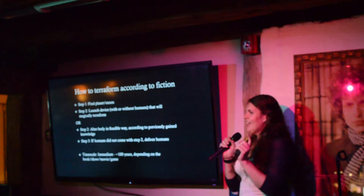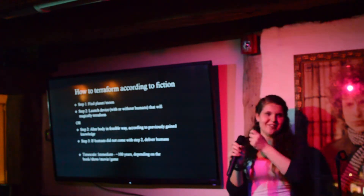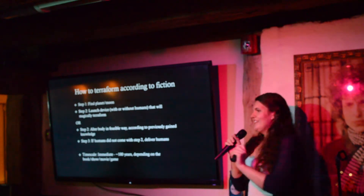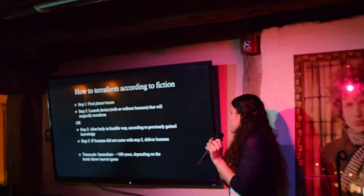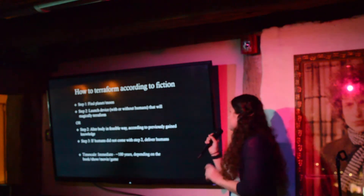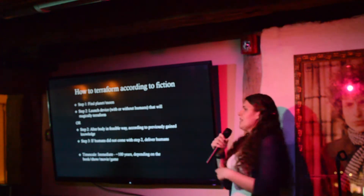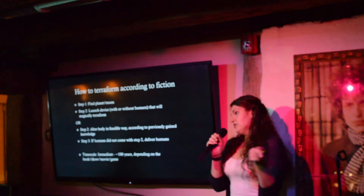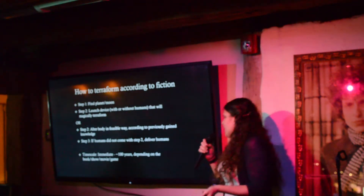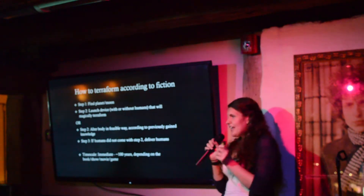From fiction, this is how you terraform, and it looks really nice in three steps. Step one: you find a planet or moon — usually people look for planets or moons that are nearby and uninhabited. Step two is my favorite: you launch some kind of device and it magically terraforms. In movies or shows, it's like a two-minute process, or they say we launched it and after ten years it's done. Step two can also involve mentioning specific things about the planet that need to be changed, like 'the atmosphere is poisonous,' and then it's changed. Step three: you add humans, and we claim that the planet is terraformed. In fiction, this terraforming process is either immediate or takes about 100 years — not too bad.